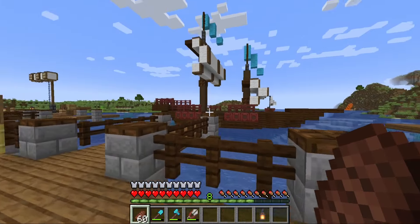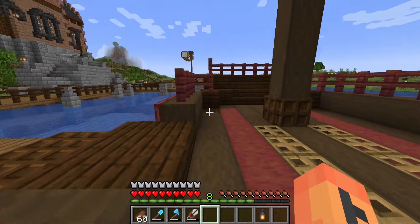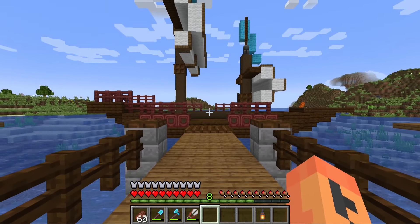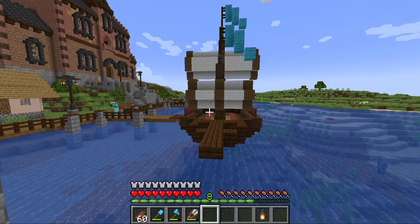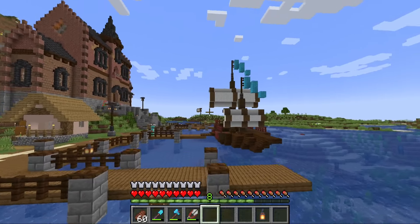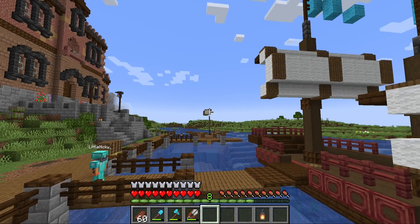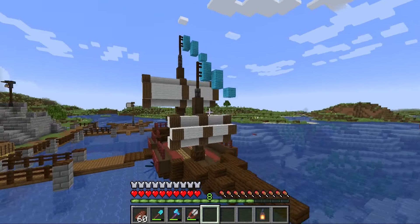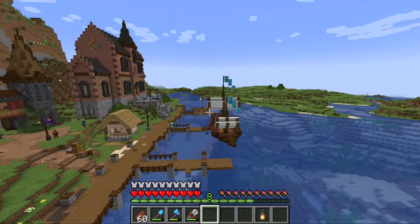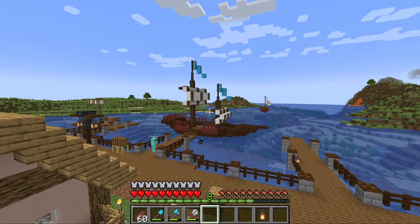Alright guys, check it out — it is complete! I do want to come through and add some decorations throughout the deck, but I'm pretty happy with how it came out. I added these little trap doors on the side just to give it a bit more of that red tone throughout the ship because it was looking a little plain with just the dark oak. The sails look like they're rolled up as much as they can. I like these little blue flags — they break up from the dark oak and red and just add another color to the build.